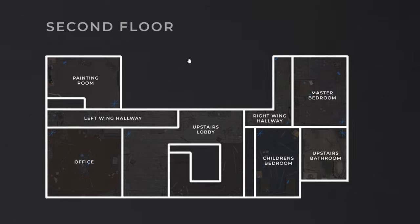Now we have the second floor. We have the upstairs lobby with the stairs, then the left wing hallway with the painting room and the office. To the right of the upstairs lobby we have the right wing hallway, children's bedroom, master bedroom, and then the upstairs bathroom.